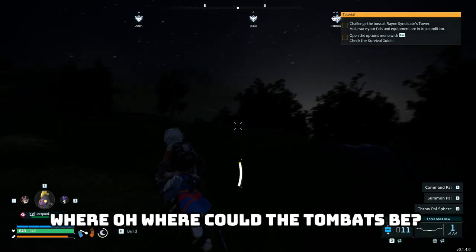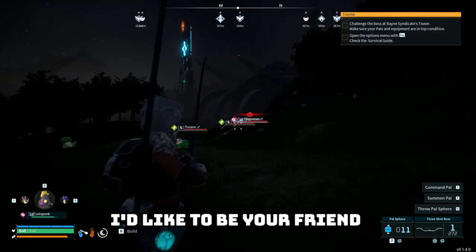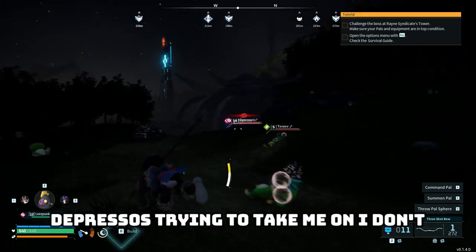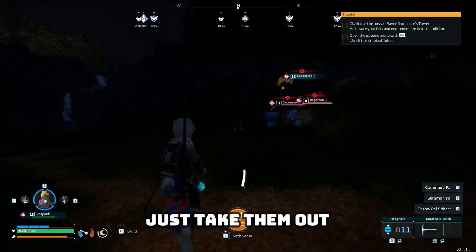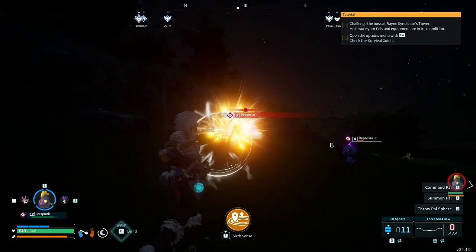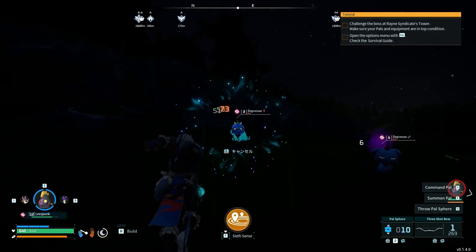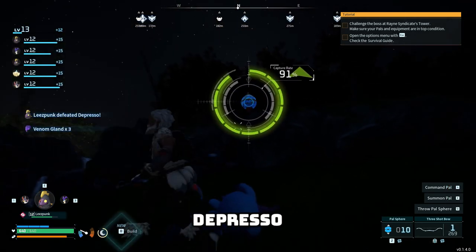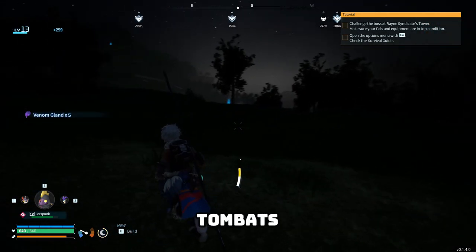Where oh where could the tombats be? Hello — I'd like to be your friend. See those red markers in the distance? Depressos trying to take me on. I don't know why, but I'll just take them out. Actually, you know, I could catch them — I think they can mine. And you get XP for it. My Lee's Punk killed one of them — poor, poor depresso. Well, we got one of them.